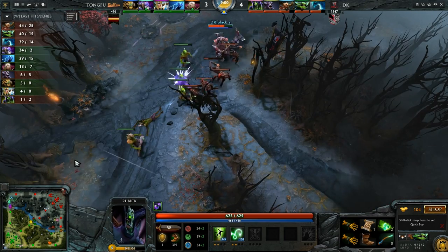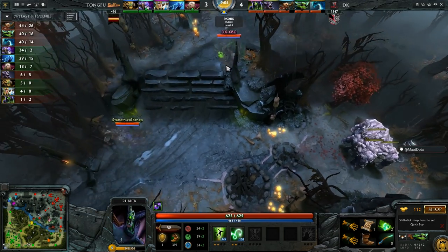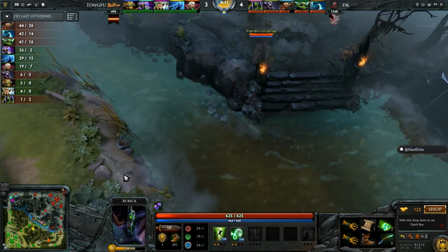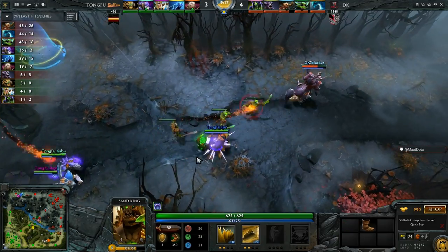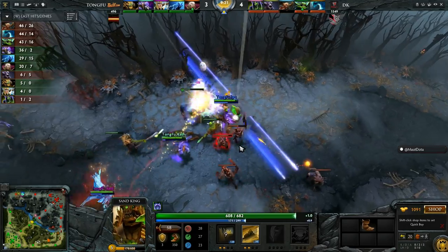Smoke of Deceit popped — Cold Snap and XBG heading towards the mid lane trying to find a pickoff. Top lane Smoke of Deceit gank going through — Stampede on cooldown for 10 seconds, Burrow Strike ready for LPC. Stomp going — Sun Strike, Ancient Seal, there's the wall coming out, Cask coming in.